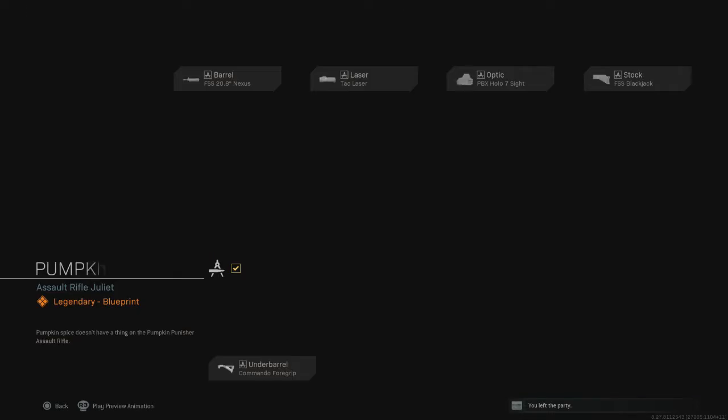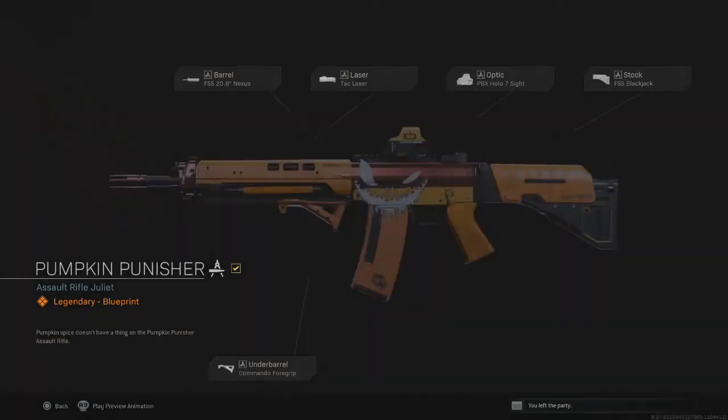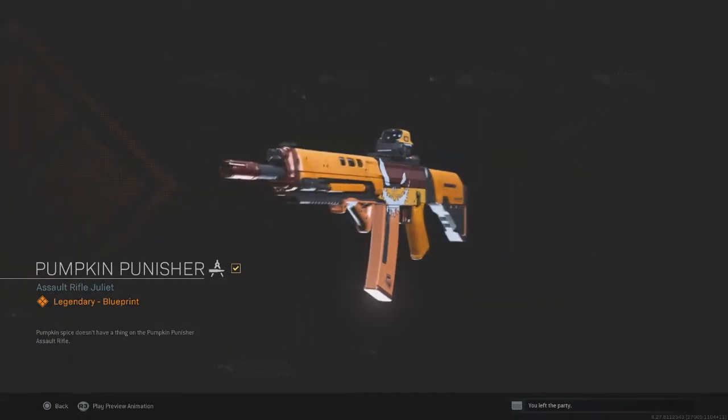The hardest one out of all of these to complete is the Dam. That is because there are very limited locations inside of the Dam to get yourself these supply crates. But in this video I'm going to be showing you the best way to be able to do this.